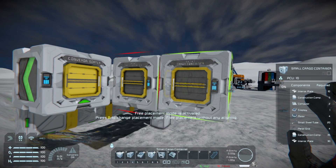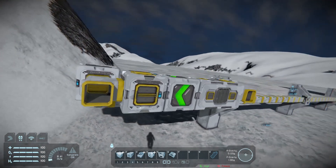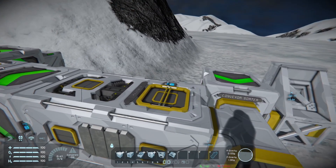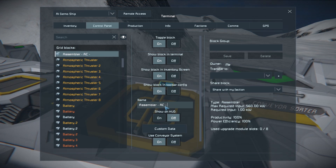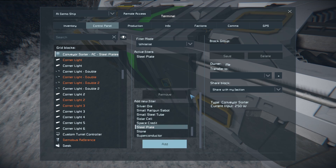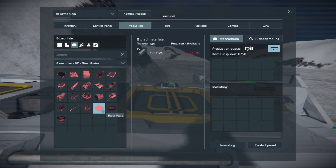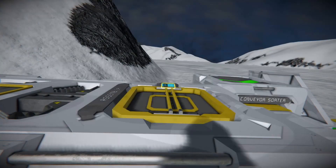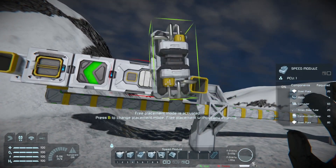Next, place the conveyors, an assembler, a sorter, and a small cargo container as you see here. I cannot stress this enough — name them appropriately. You're going to be doing this as many as 21 times, so being thorough is going to pay off. I'm appending AC Steel Plate here for the first set, making sure to set the sorter to whitelist steel plates before turning drain all on, enabling repeat mode on the assembler and queuing up a number of steel plates. I recommend queuing a small number like 10 to ensure that no one assembler hoards all of the resources. Add on the modules of your choice and you're set.